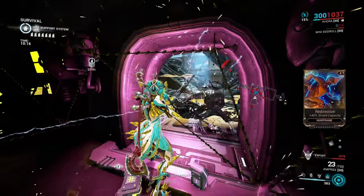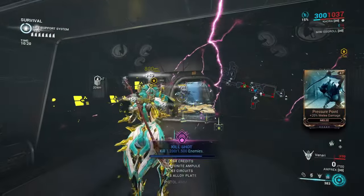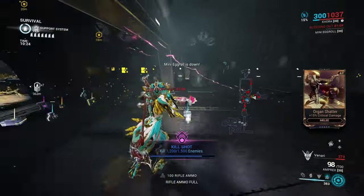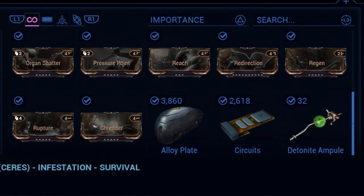Between 5-10 minutes will start to prove challenging. Enemies will be able to penetrate your cage and ancients will appear. Keep focusing on killing enemies non-stop. After three 10-minute runs with a resource drop chance booster, I managed to get around 3,900 alloy plates.